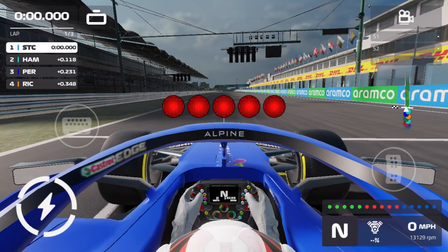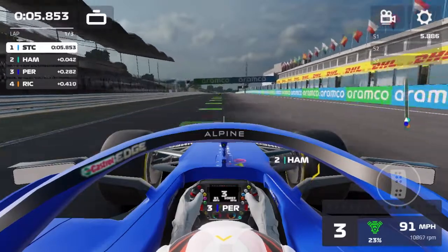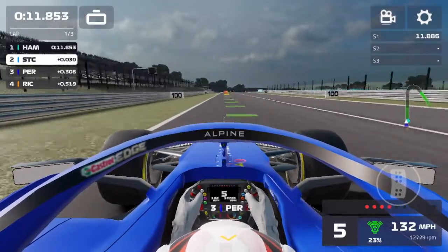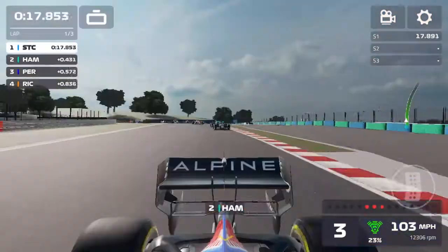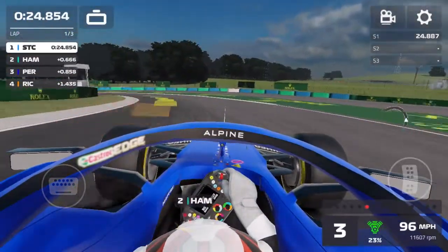It's lights out and away we go! It's a good start from us, but Hamilton gets a better launch and you can see him edging ahead as we head out toward turn one. Hamilton's going to get the lead into turn one. See how this works out — coming through the long right-hander, Hamilton backs out of it and we get away. I was thinking, because we did qualifying and gave ourselves the advantage of pole position, there's something interesting I want to show you.